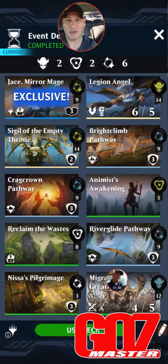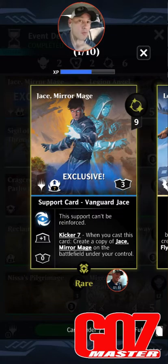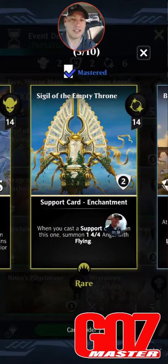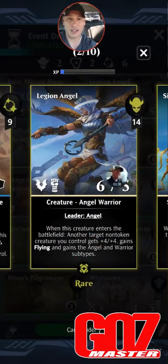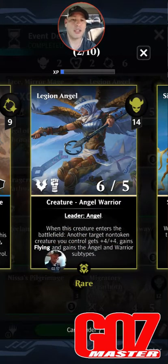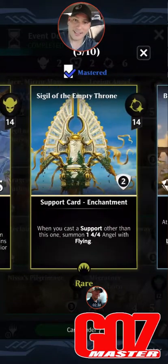Don't try to store up so you can pull stuff down — you want to make sure if you find your card, get it with your secondary one. I search with one and then pull with him. So now, how do we break this? I thought, it's a support — the more supports we have, let's go create some tokens. So: Sigil of the Empty Throne, 14 mana, two shield enchantment. When you cast a support other than this one, summon one 4/4 angel with flying. And we've got Legion Angel: 14 mana for a 6/5 flying leader, angel warrior. When this creature enters the battlefield, another target non-token creature you control gets +4/+4, gains flying, and gains the angel and warrior subtype.